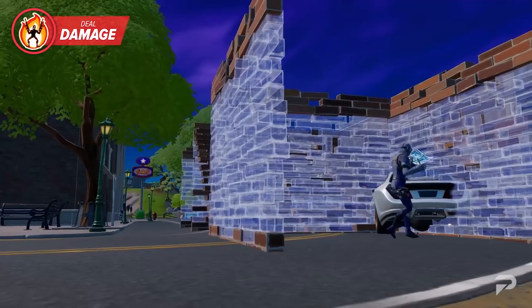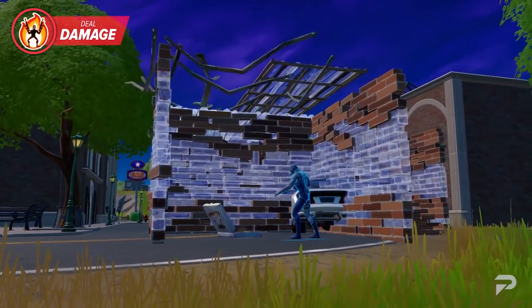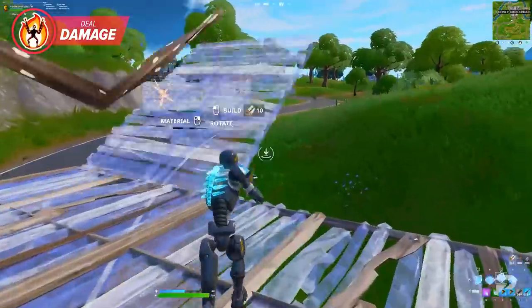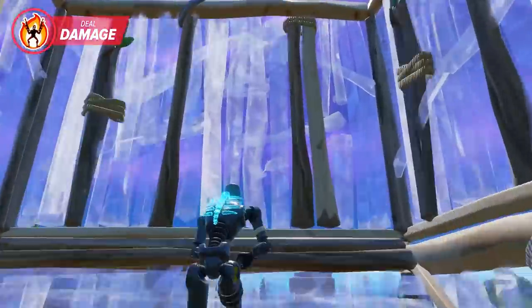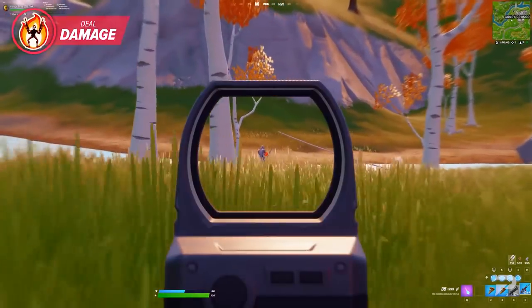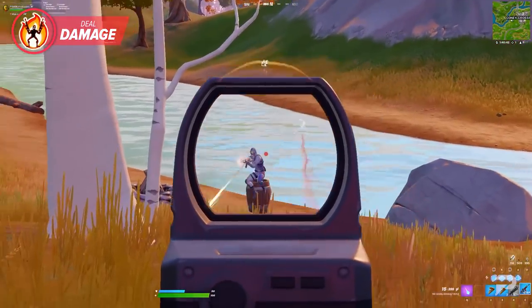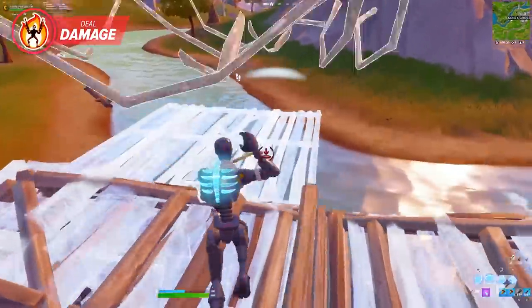If you manage to land a shot, it puts further pressure on your opponent that can make them stop building upwards in favor of patching up. This will give you an opening so you can either get the high ground or box them in. For this to work, you need to make sure that your editing skills are top notch, and you need to get a good visual on them. It would be preferable to crack their shield, but often you'll only be able to land a single shot in before they manage to retreat back to safety.